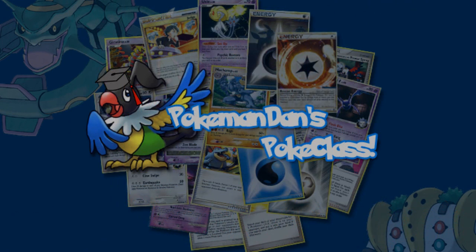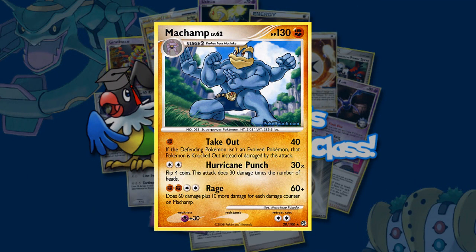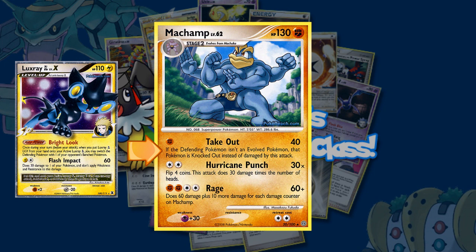Most of you may know that Machamp is usually played to beat every SP deck out there, but when paired against other Stage 2 decks, it has a hard time keeping up. The Machamp from Stormfront is used to one-hit KO basic Pokémon and helps in getting the donk in various situations. The main attack used by this Machamp is Takeout. For a single Fighting Energy, this Pokémon can automatically knock out any basic Pokémon it attacks. This is incredible considering that all starters will be basic, and the entire SP build is centred around pretty much every Pokémon being basic, almost making it an auto win.